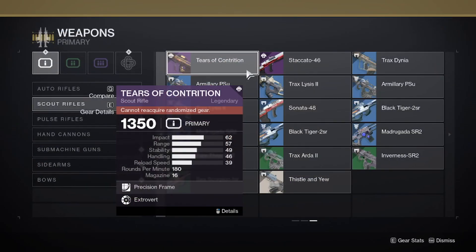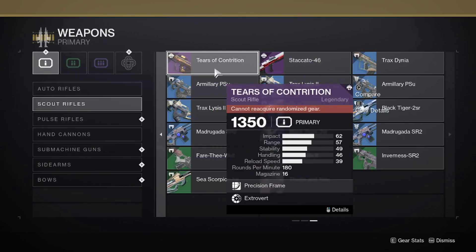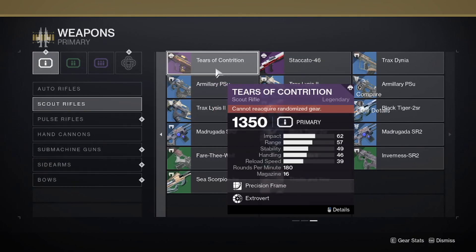First I'm going to go through the new weapons. There are two different variations of weapons we got this season. One set is from Season of Opulence, which is a reprised set with new perk rolls, so I'll go through them first.